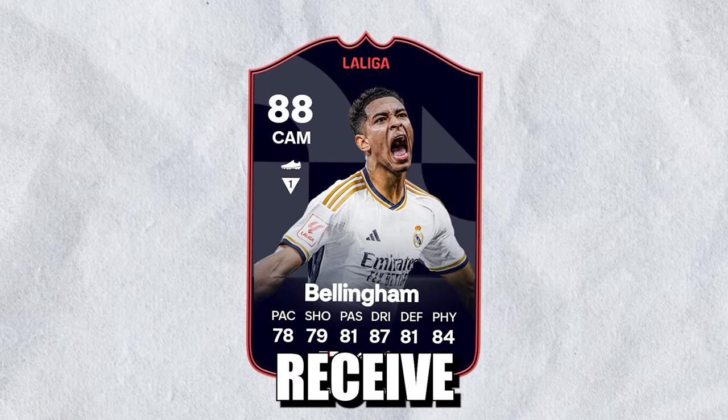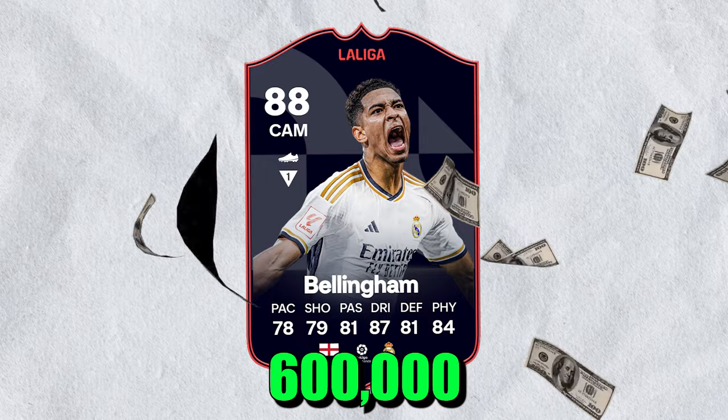We just received a Jude Bellingham Player of the Month card coming in at a little over 600,000 coins, and we're going to put him through a discard challenge — but more on that later.